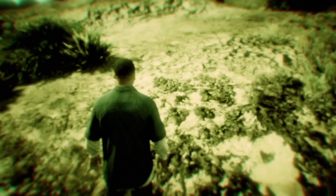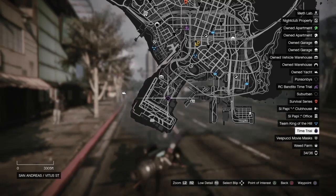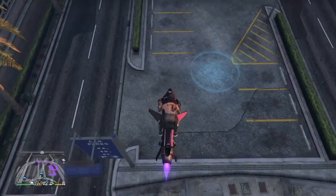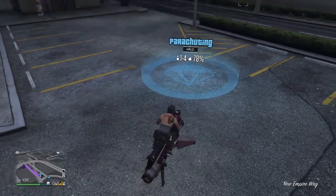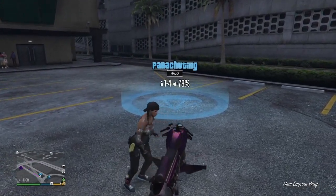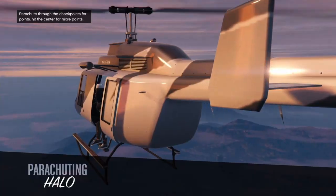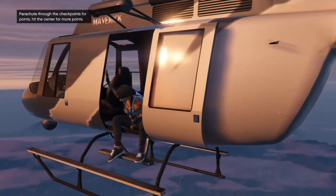Once you've done that, jump into an invite only session. Once you're in the invite only session, locate the time trial for this week and find a parachute job that is nearby that time trial.